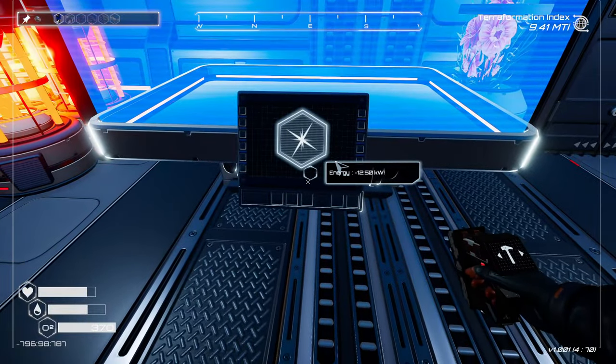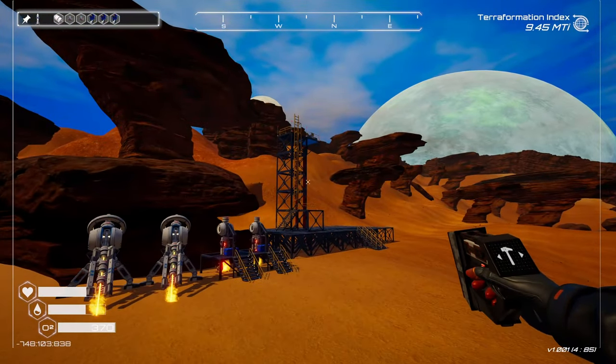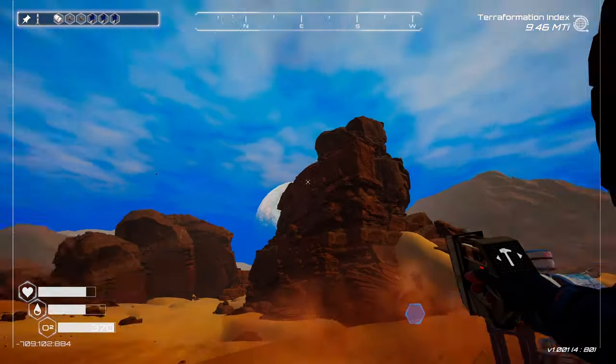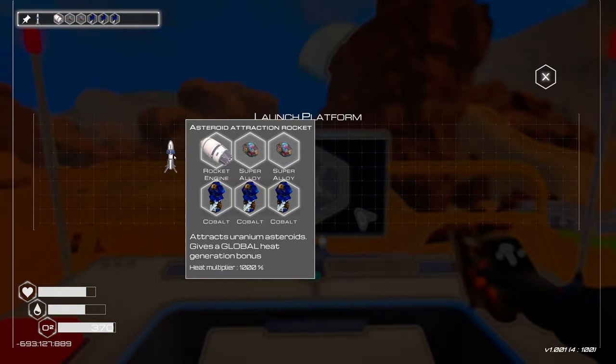Okay, there's our rocket. I think we build it up here, right? I wonder if this is just one round of asteroids, or if that changes the asteroids from here on out — like, are those the ones that are gonna fall? Otherwise, that's really expensive to build.